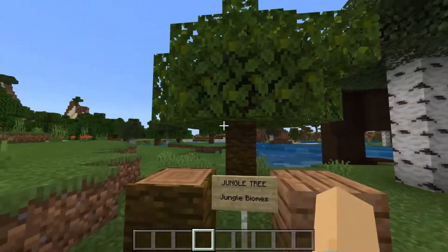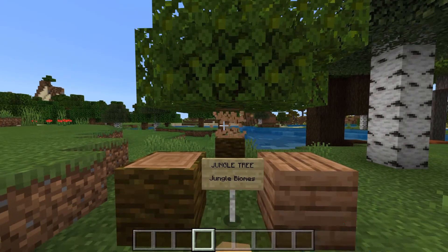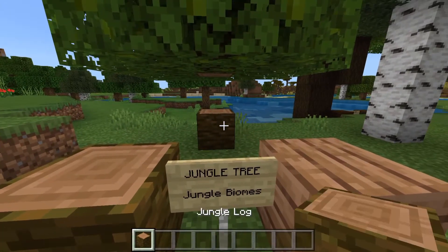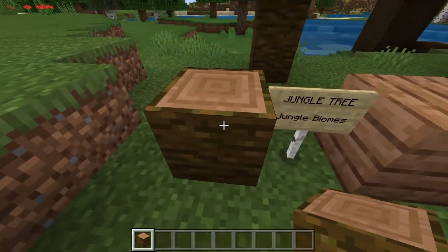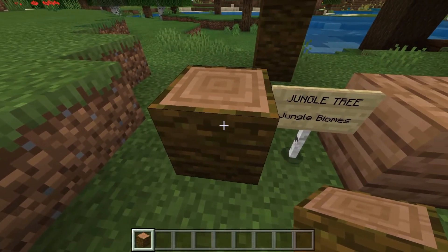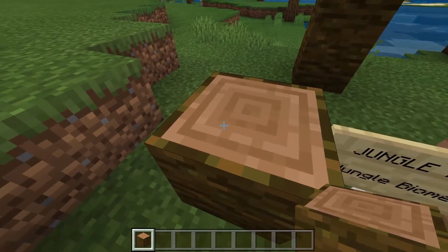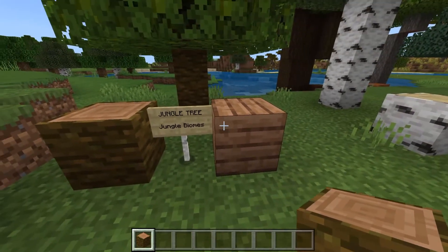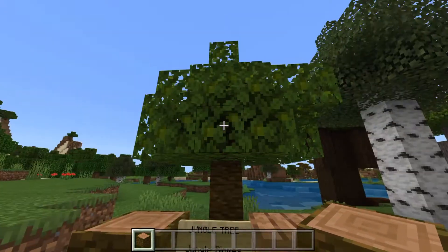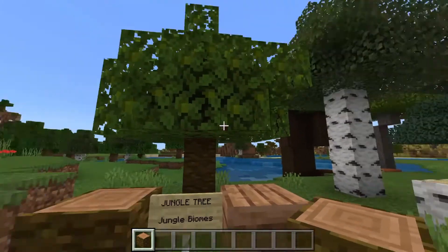Over here, we have the jungle tree. This is probably my current favorite in the game. The outside has a very unique bark that's kind of brownish and greenish, and the inside is this very kind of pinkish color that I really like, and this is what the planks look like. These can vary in size from teeny tiny to gigantic huge, and they are found in jungle biomes.